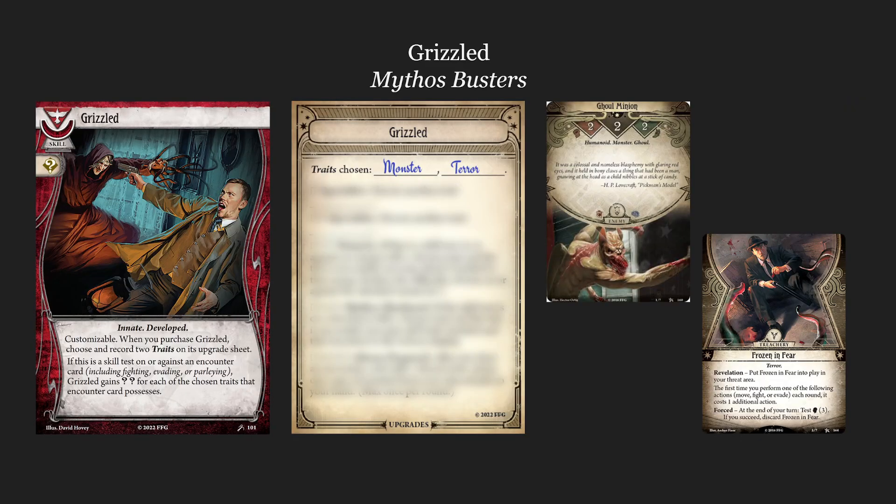One card that might help Daryl deal with treacheries and enemies is Grizzled, previewed by Mythos Busters — a customizable skill card in Survivor. Grizzled has a single wild icon and is innate, developed, and customizable. When you purchase Grizzled, choose and record two traits on its upgrade sheet. If the skill test is on or against an encounter card — including fighting, evading, or parlaying — Grizzled gains two wild icons for each chosen trait that encounter card possesses. So if you're beset by a Ghoul Minion and you've named Monster and Terror, commit Grizzled on an attack or evade and you get plus three wild icons.